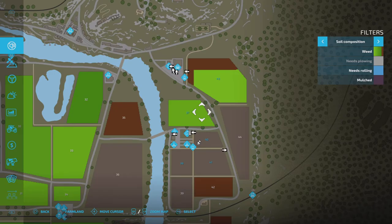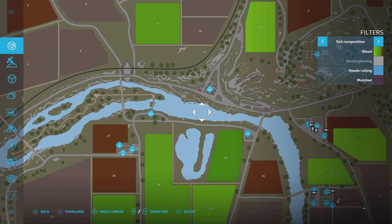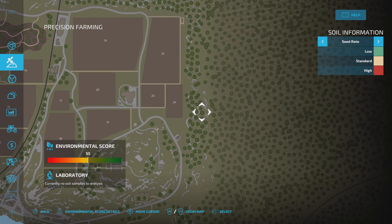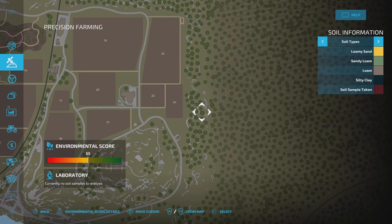If we go into our main menu with it installed, on the left-hand side of our screen you'll see we've now got the precision farming icon. Going down, we've now got precision farming as an icon. The first thing you want to be aware of is soil types, because that links into the first process: soil sampling.